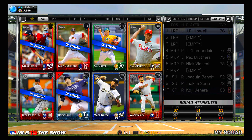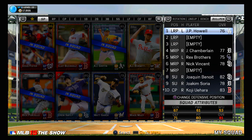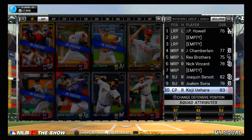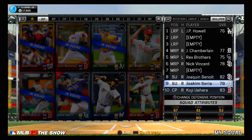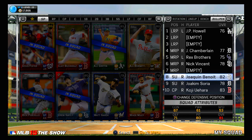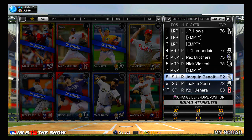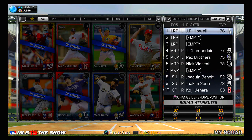Let's take a look at the bullpen. We have JP Howell at long relief — he's not really a long reliever, but I've liked him in almost every MLB game he's been in. Got Joba Chamberlain at middle relief, Rex Brothers, Nick Vincent, and then our closer and setup situation is pretty good. We have Joaquin Soria as setup man, and then Joaquin Benoit, who was the closer for the San Diego Padres. And then Koji Uehara is our closer — he's hurt to start this season but has been fantastic for the Red Sox in the past. I usually pitch my starter six to seven innings, so I don't need too many great relievers.